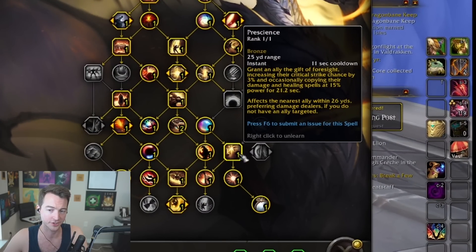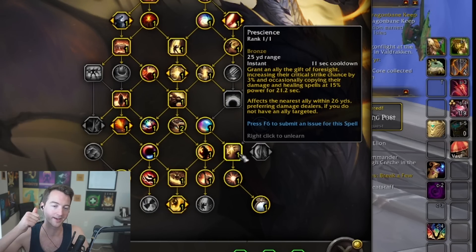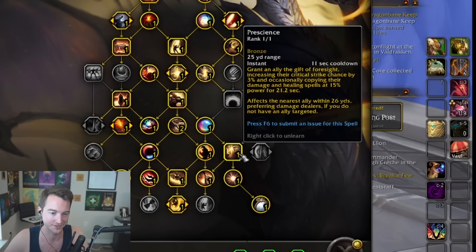Your last buff is going to be Prescience, which is a 22-second duration on an 11-second cooldown, which means you're going to be able to apply this before a boss pull starts to an ally, have it rolling on them and apply it to another one as the pull begins. So usually if you have about a 10 or 12-second pull timer, that'll be perfect — you're going to instantly apply Prescience to who you want and then apply it once more as the pull is going to begin.